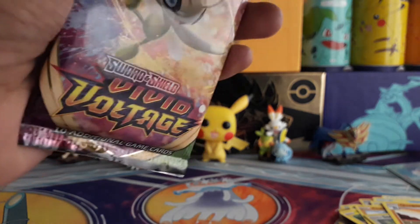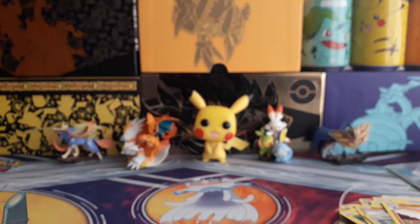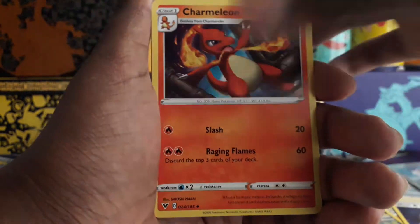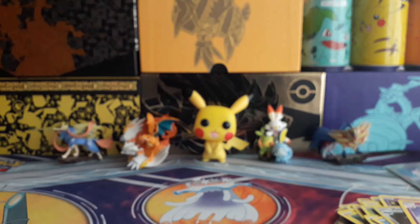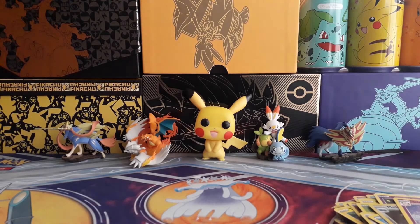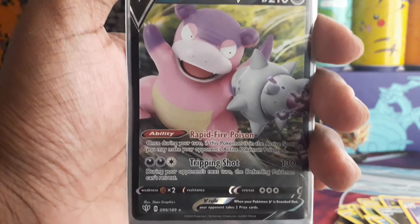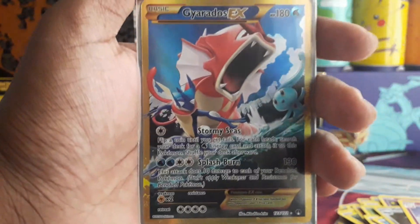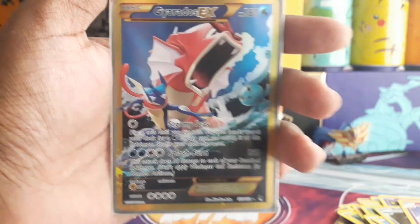This is the last pack. Hopefully I can get something, but even if I don't I'm still insanely happy with this tin since I got that Secret Rare gold border Shiny Gyarados EX. Energy, Wash Energy, Charmeleon, Pincurchin, Skiddo, Eevee, Trubbish, Sharpedo, Togedemaru — reverse holo — and a Clefable regular rare. I guess I didn't get anything else from the XY Breakpoint pack, but the Galarian Slowbro V is a cool-looking Pokémon, and obviously the best card — the only ultra rare — was that Secret Rare Gyarados EX. This was an insanely good opening.